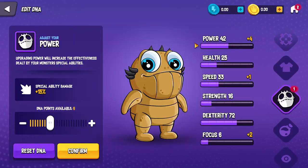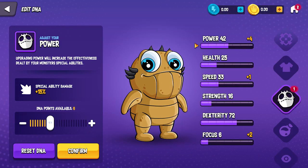Let's get started with the DNA. DNA points are awarded when monsters level up. For every level you'll generate one DNA point. This can be added to one of six categories, each having their own effect on the monster.